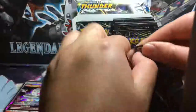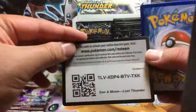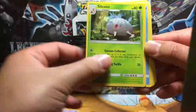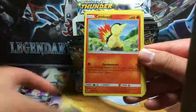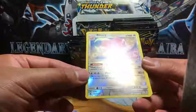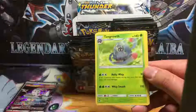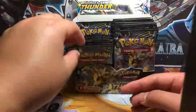Moving on to Balloon Man's pack. We got Repeat Ball, Lost Blender, Silcoon, Pikipek, Bruxish, Dedenne, Cyndaquil, Scyther. Chansey is the reverse holo rare. Tangrowth is the non-holo rare with a Lightning Energy.